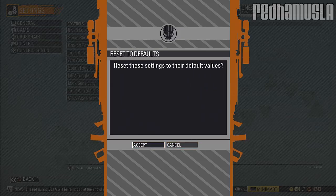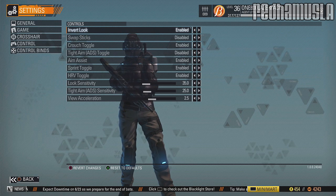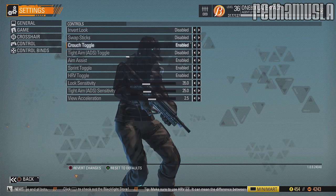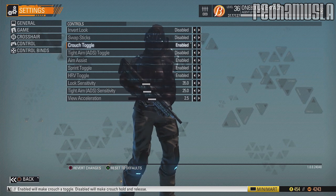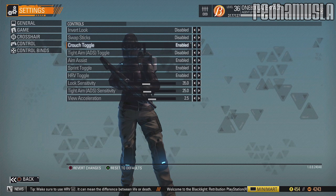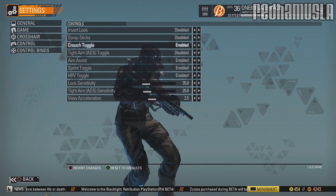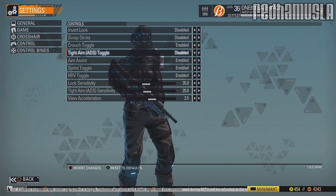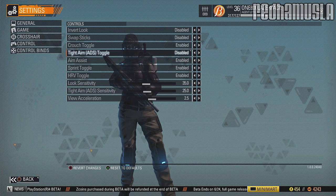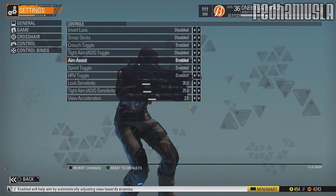Go to default settings, accept. Invert look — disabled. I'm not a pilot, so leave that disabled. Swap sticks — no. Crouch toggle — I have it enabled, so when I press crouch the character stays crouched. If you don't want that and prefer a hold-to-crouch, disable it. Tight aim ADS toggle — I've got that disabled because I don't want to have to press it twice to enter and exit ADS.